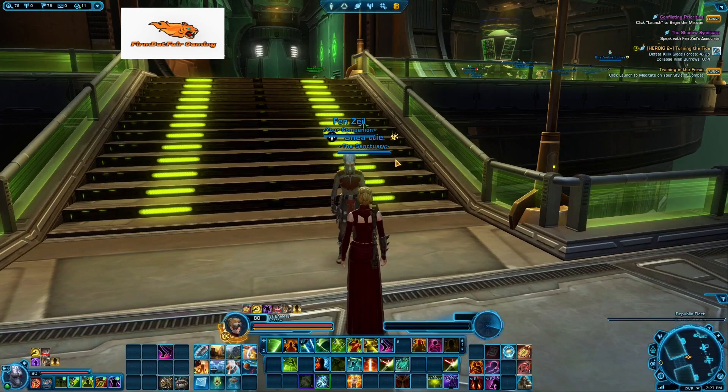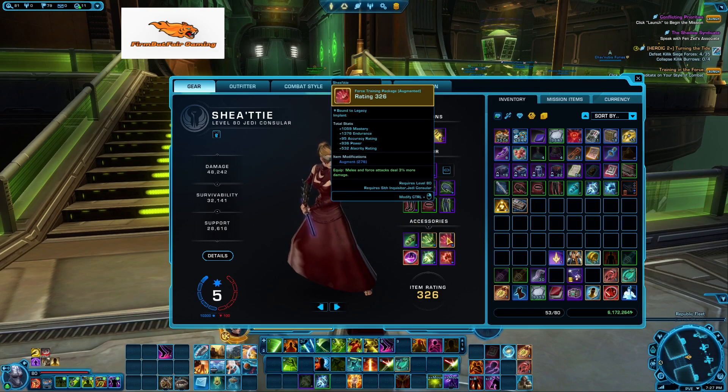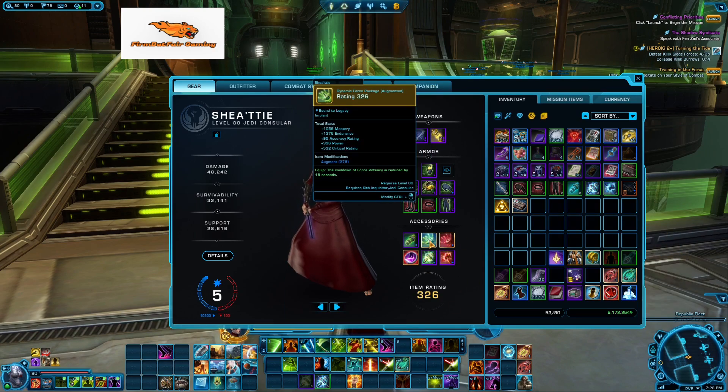That is mainly what you are shooting for for most of the gear. Once you have the gear down on a character, you can get 326 on another. I will get into specific gearing of certain DPS because of what they need for their implants. I'm running melee force attacks deal 3% more damage, because who doesn't like a flat 3% damage increase, and also force potency cooldown is reduced by 15 seconds. I'm not fully sold on that second one yet.